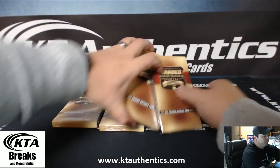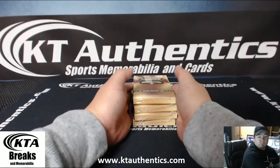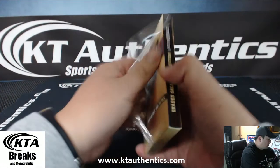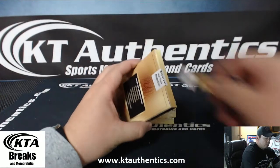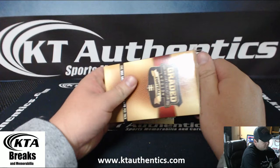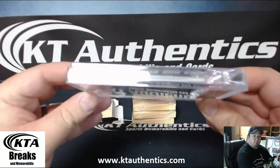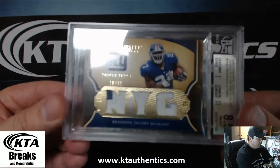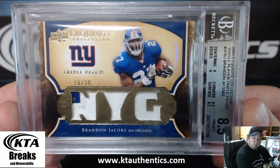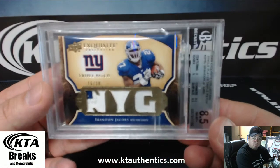Eliminating three and four. Alright. We'll do it this way — first one's a bonus box. Good luck. It's a little thick card. It's a silver. Brandon Jacobs, 16 of 30, grade 8.5. Two-color patch. Brandon Jacobs for the Giants. No auto, just a patch.